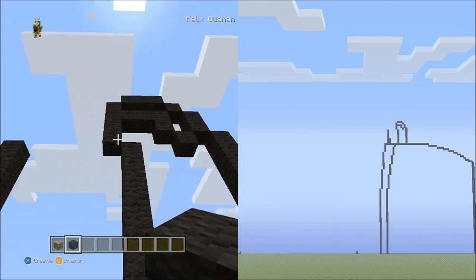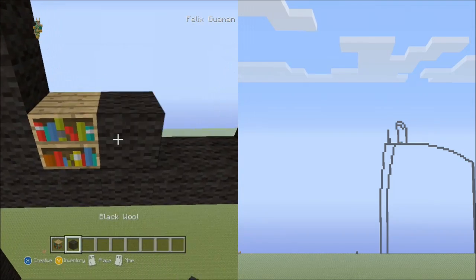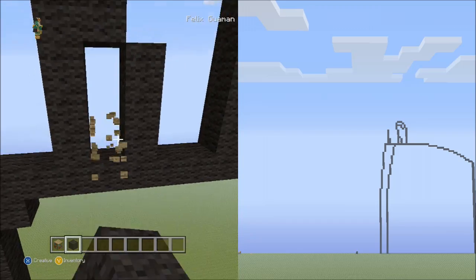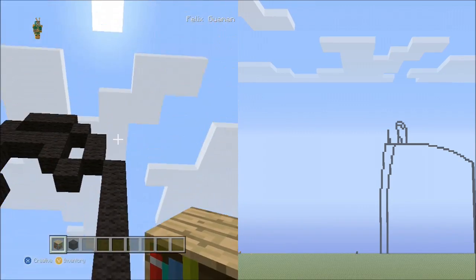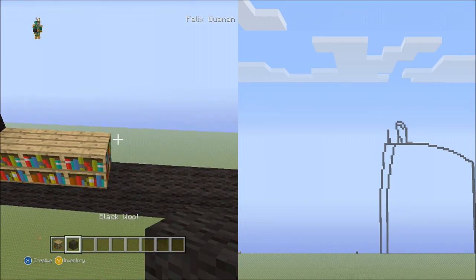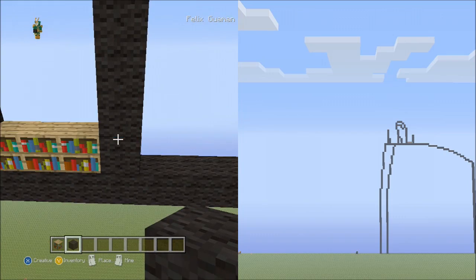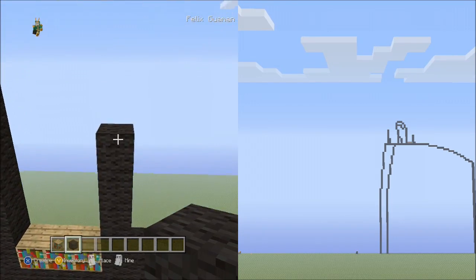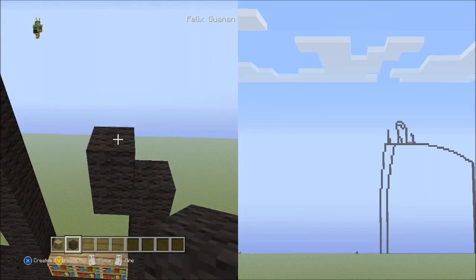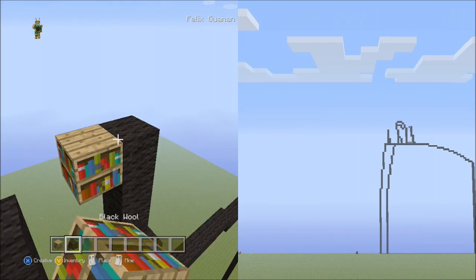Fly down to where we had the 8 blocks going up. Put a placement block next to it, switch to the black wool, and place 3 blocks going up, then 1 block going diagonal up to the left. Switch back to the placement block, go to these 9 blocks going up, and next to it place 3 blocks going across. Switch back to the black wool and place 5 blocks going up.